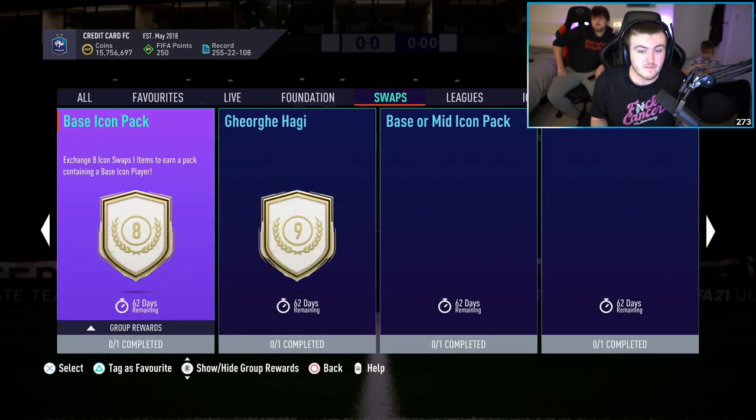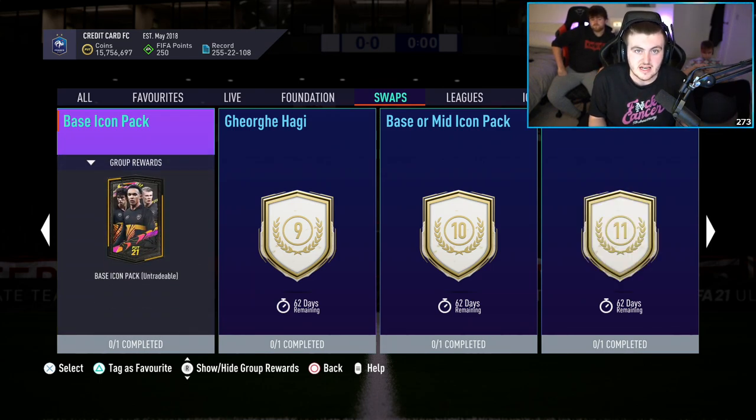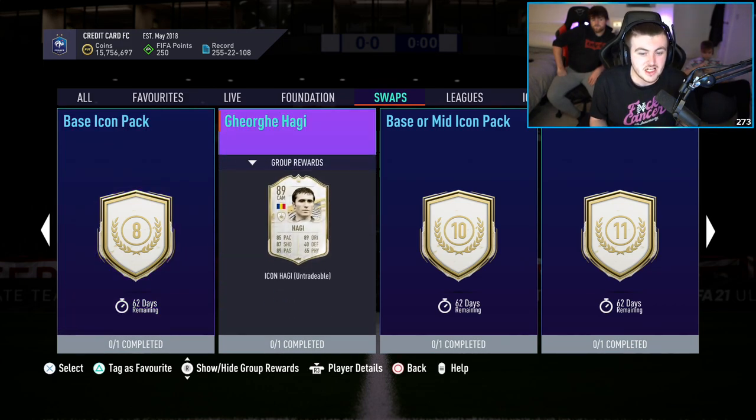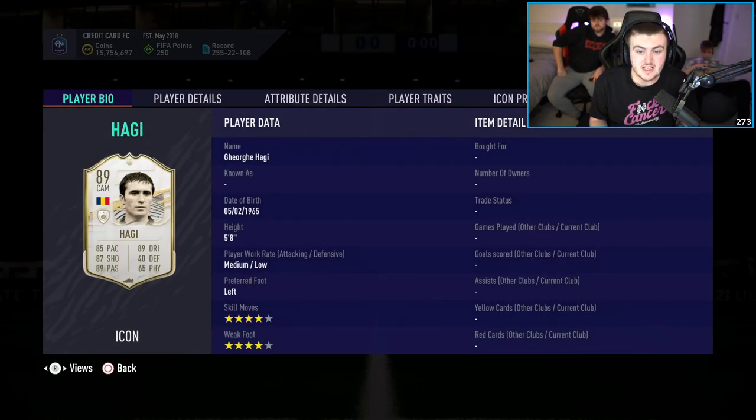We have the base icon pack for 8 tokens — instantly available if you want to try your luck for the 4th time, if you did all 3 base icons we've had so far. We have a Haji for 9 tokens, so it is mid-Haji. It's a decent card, a nice card. However, 82 stamina, and by the 1st of January I think there'll be a lot of different players available anyway.